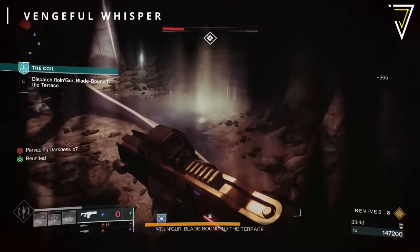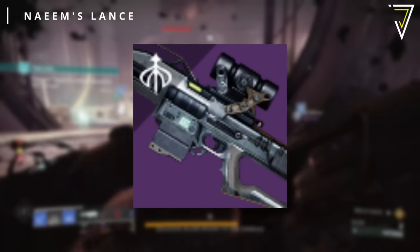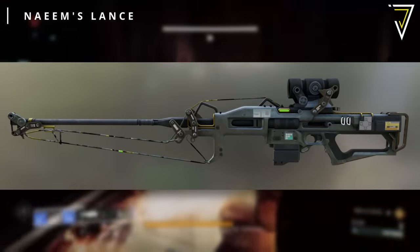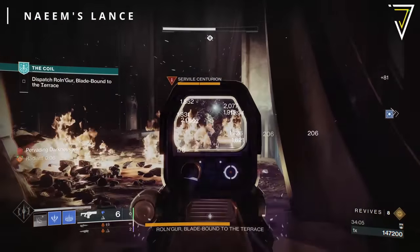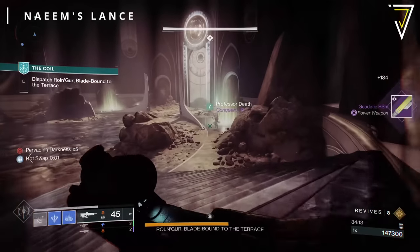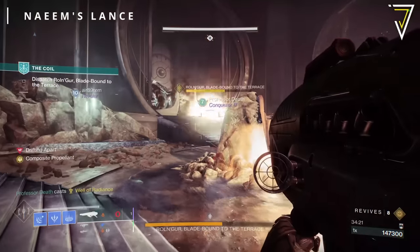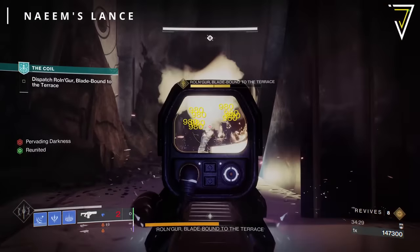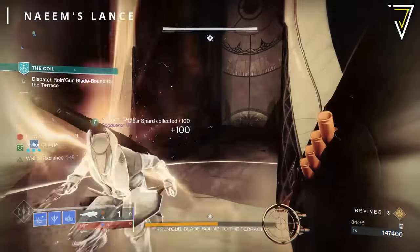The fourth and final legendary weapon is Naeem's Lance, another Strand weapon — this one a Rapid Fire Frame Sniper Rifle, again heavily themed around the Witcher collaboration. In the first trait column, it can roll with Elemental Capacitor, Reconstruction, Keep Away, Hatchling, Discord, and Loose Change. The final column offers Demolitionist, Precision Instrument, High Ground, Slice, Attrition Orbs, and Deconstruct — where dealing sustained damage grants bonus damage against vehicles and constructs, partially refills the mag, with additional progress from primary ammo or against constructs. Another unique weapon worth keeping an eye out for.